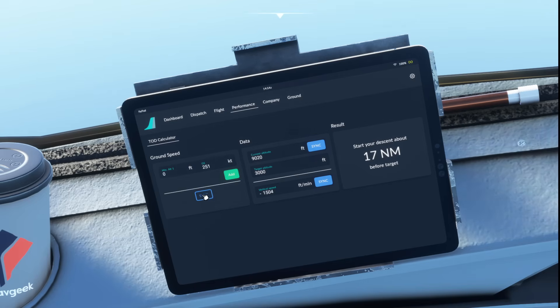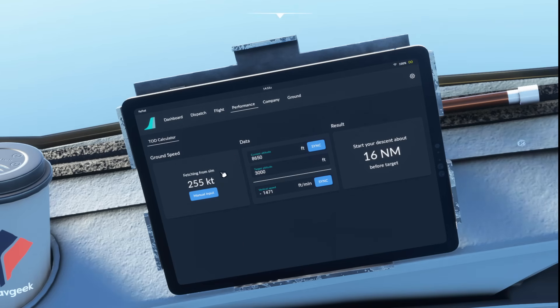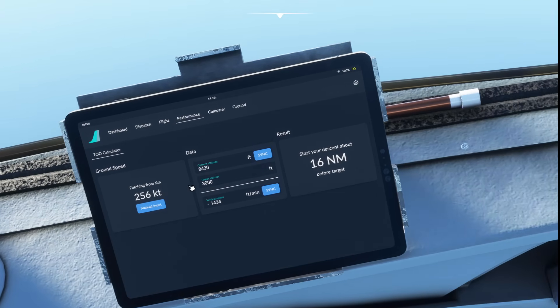There are lots of different options being built in here. With manual input you could go ahead and put in a manual speed reading and it will give you updated targets for your descent. I'd advise leaving that one on sync, and ordinarily you could just leave your current altitude on sync as well — it'll update all the way through, and as the math changes between speed, altitude, etc., you might see the distance there change as well. A really handy tool.